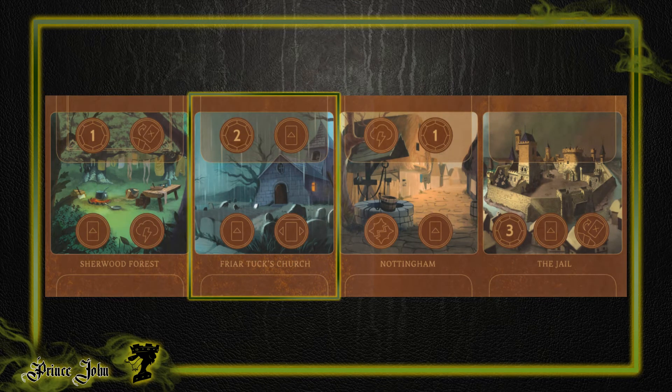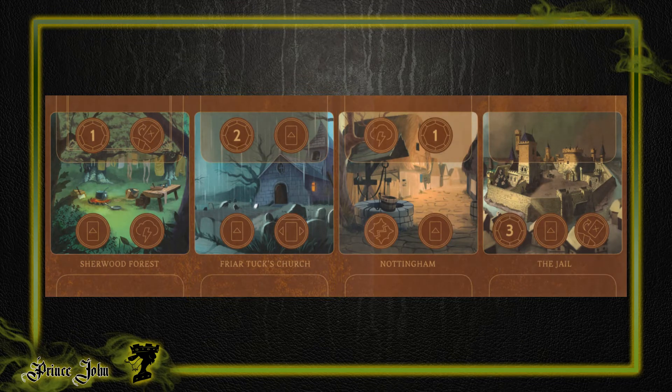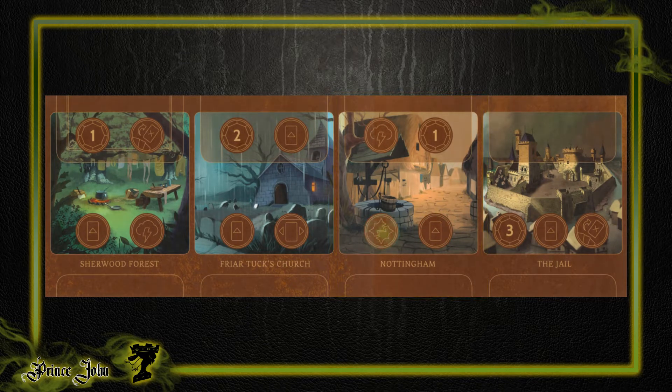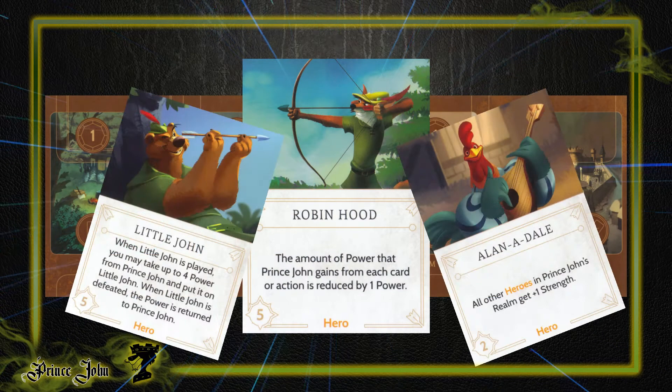Friar Tuck's Church grants you two power, two play-a-card chances, and a move-a-card action. Finally, Nottingham grants you one power, a chance to play a card, a fate action, and the very important Vanquish action, which will come into play when the power gains are slow due to Robin Hood and his allies.